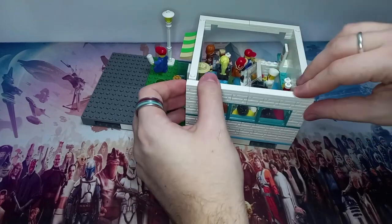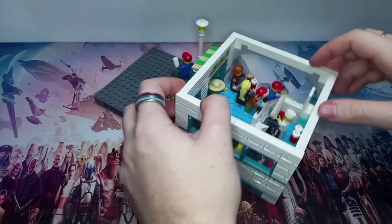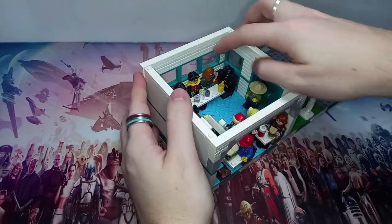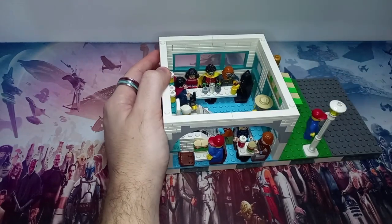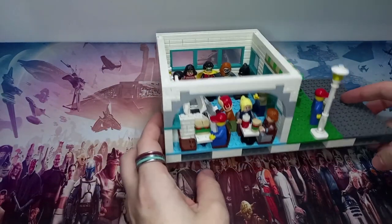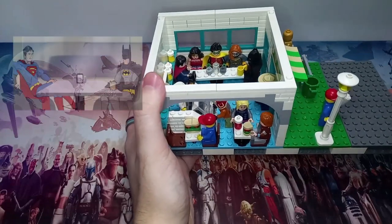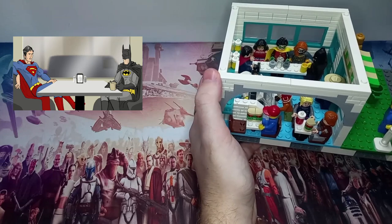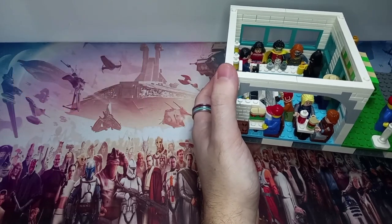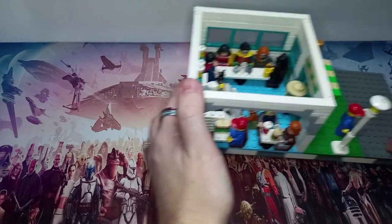We've got this wall that fits quite nicely on the back, and the only thing we'll have to do is make sure Batgirl and Wonder Woman are sat forward enough because of the hairpieces. If we take a look from this angle, you can see it's just like the table from 'How It Should Have Ended' — I'll put a comparison up to the left. It does look really cool that we've got that café in there.